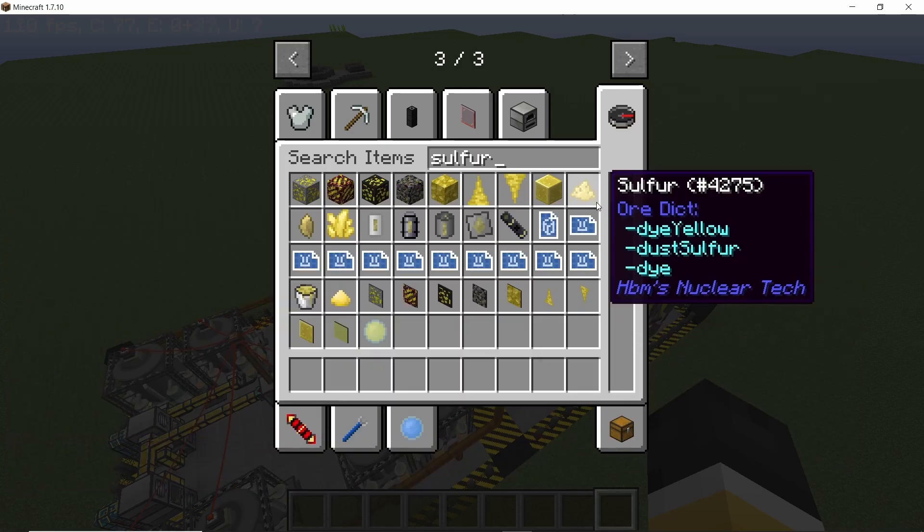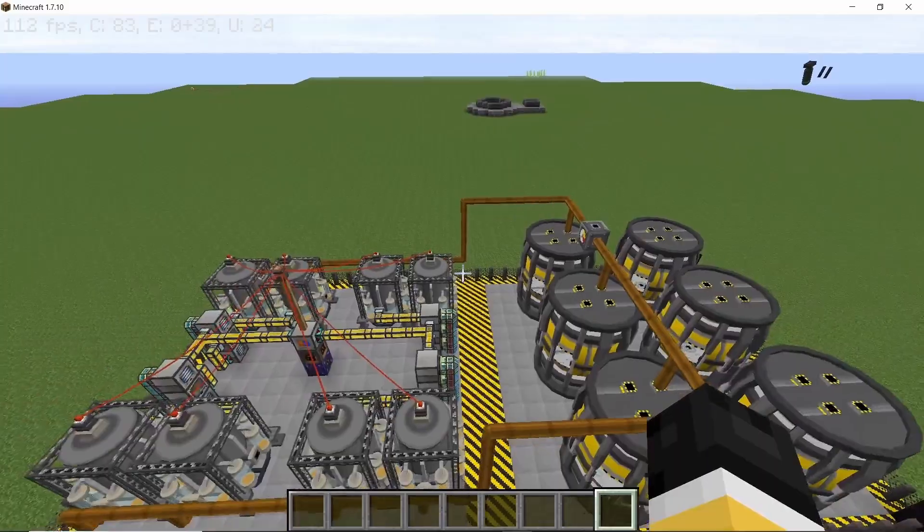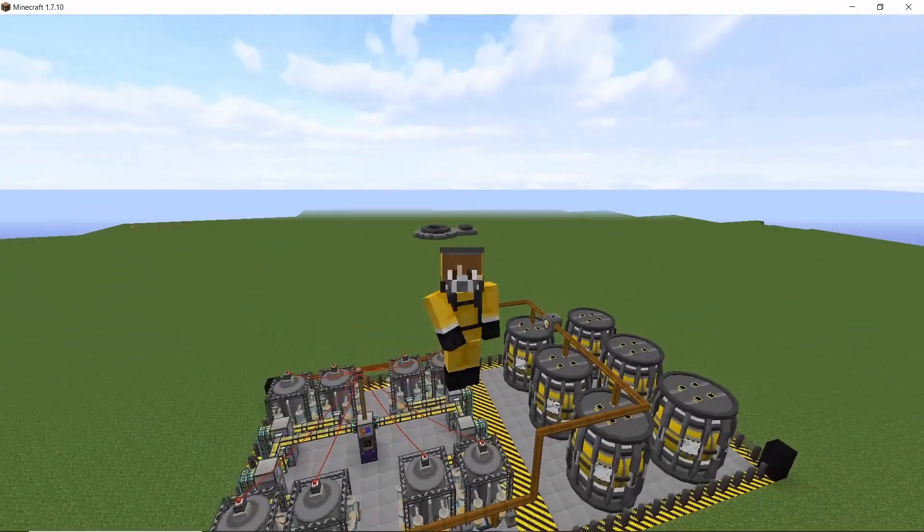Nitric acid is pretty easy to produce and in this video I'm going to show you this layout on how you can do it.